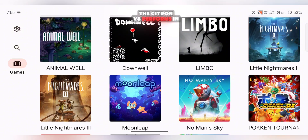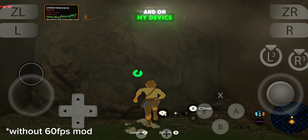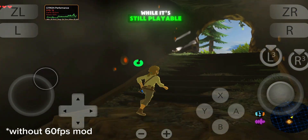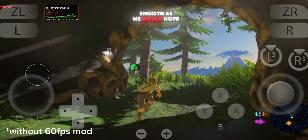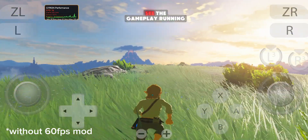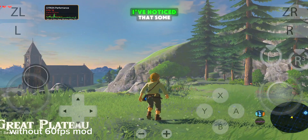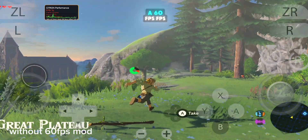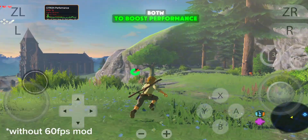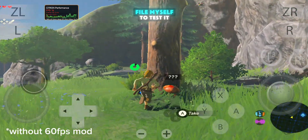Now let's see how Citron V8 performs in real games. I tested The Legend of Zelda: Breath of the Wild, and on my device the game runs at around 15-20 FPS. While it's still playable, the experience isn't as smooth as we would hope, especially for a game that benefits from higher frame rates. Ideally, we'd like to see gameplay running closer to 40-50 FPS for a truly fluid experience. I've noticed that some people online are using a 60 FPS mod file for BotW to boost performance, which seems to make a big difference, but unfortunately I wasn't able to find that file myself to test it.